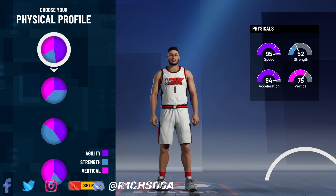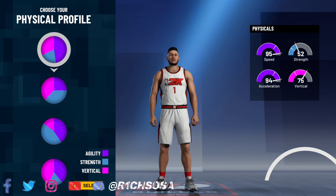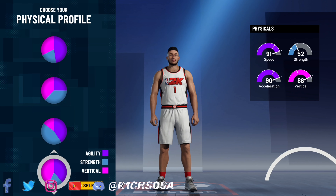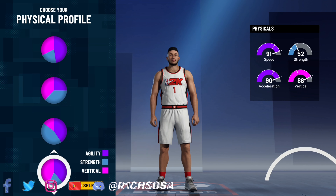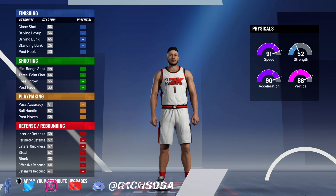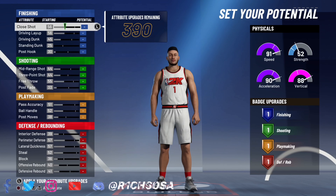A lot of people really like to pick the first physical profile based off of the speed. However, for this build, if you pick that one you're gonna be taking a huge hit when it comes down to your vertical. As you can see right here, we're gonna be able to get a 91 speed, 90 acceleration, and an 88 vertical, which is all gonna be much better than that very first pie chart.